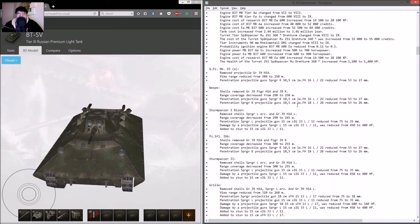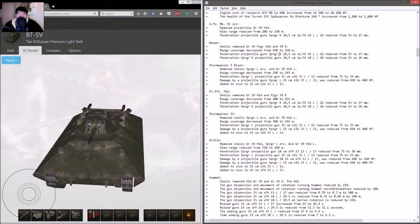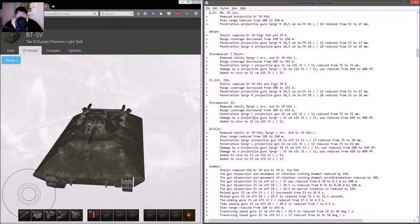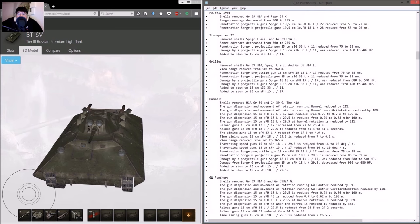For the German artilleries, same as the British: AP shells removed, HEAT shells removed, penetration nerfed, view range nerfed. Stun effect added to some vehicles with 150mm or larger guns. Any guns below 150mm don't get the stun effect, like the FE 304. Dispersion got buffed for the higher tiers. Aim time improved. Traverse speed reduced so they're slower to turn.